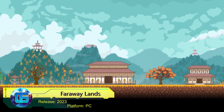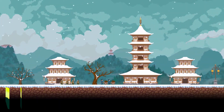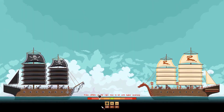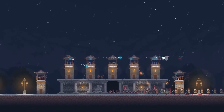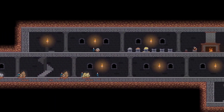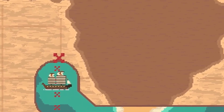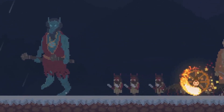Faraway Lands: Rise of Yokai is a fantasy strategy game with elements of real-time city building simulation set in feudal Japan. Here we'll build our city, grow various fruits and vegetables, stockpile firewood for winter, gather resources, explore new lands, trade with other cities, and defend against evil spirits.